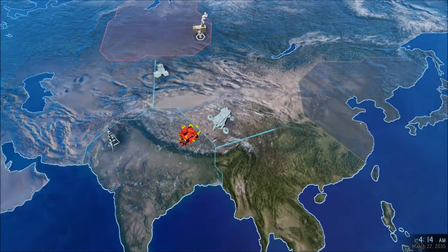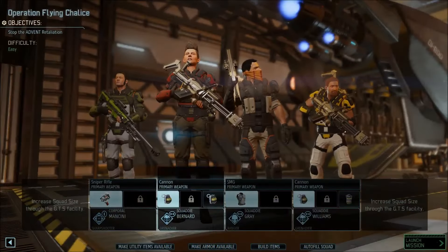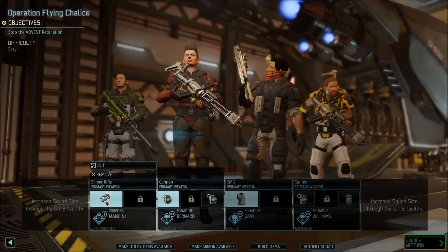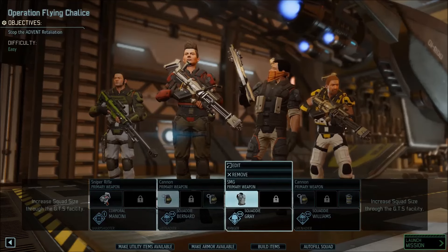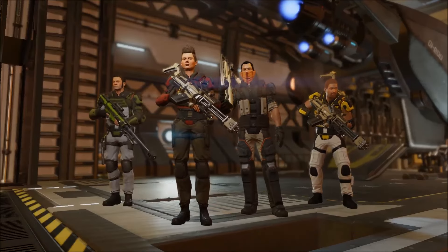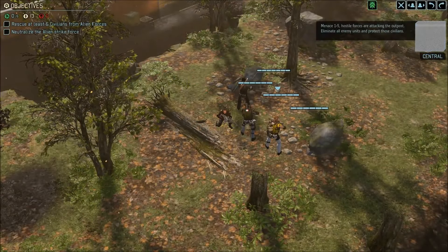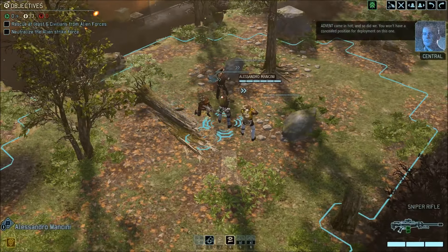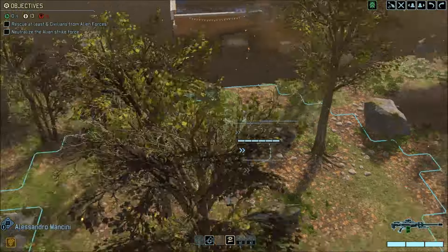They don't stand a chance. Commander, we should get a squad ready to deploy. This is looking a lot like a terror mission — I don't like terror missions. Let's go. Advent is attacking one of the resistance havens in New India. Let's go there and help them. Yes, we don't have another choice. We can't let them die.